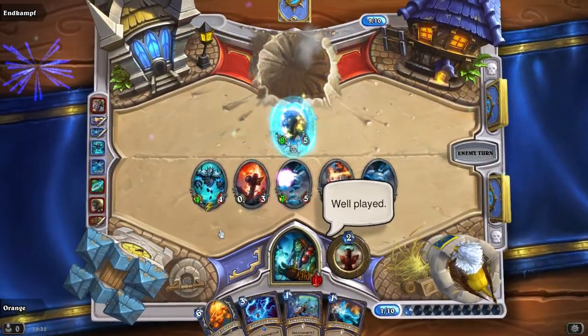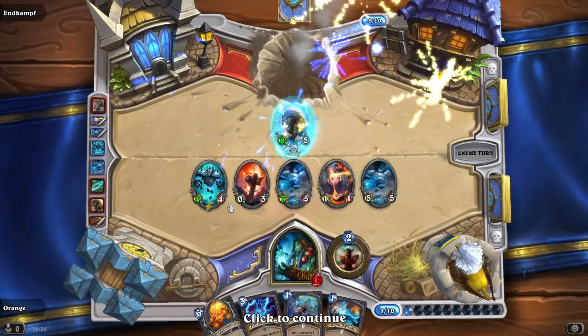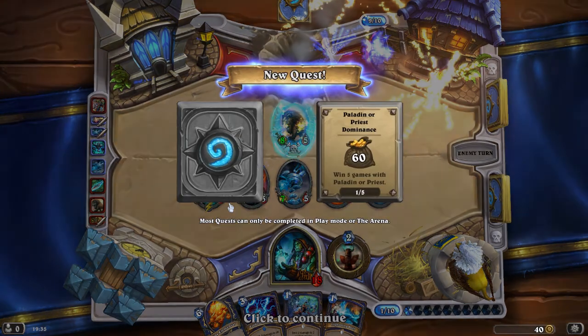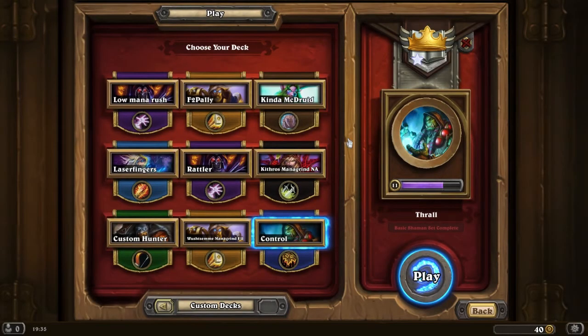There we go guys, and that's the deck in action against a pretty decent hunter deck. As you see it's all about control — keeping the card draw going — and just basically toughing it out until the late game when your opponent has used up all of his cards and you still have a full hand. That's usually the way that you can get a guaranteed win in this game: just exhaust your opponent, make sure they have very few cards in hand, keep making good trades, and then in the end you're free to play as many of your bomb cards as you want.